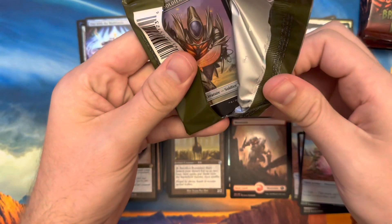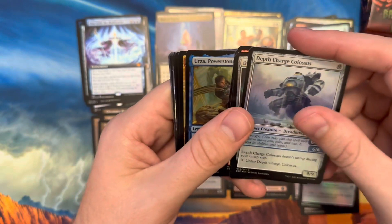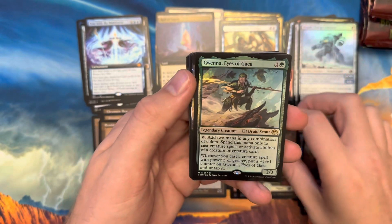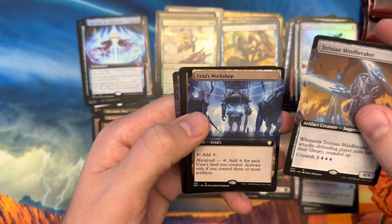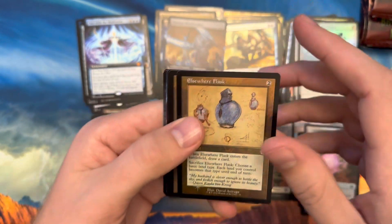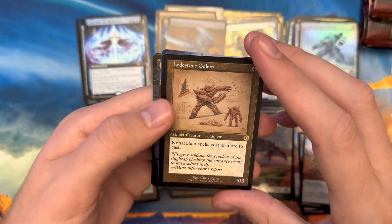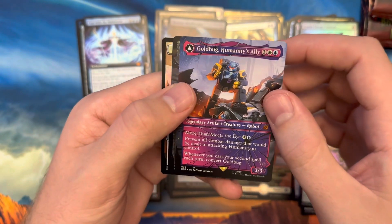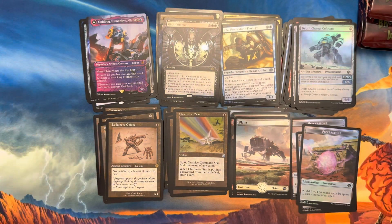Pack four. Commons, uncommons — Urza Power Stone Prodigy, Planes. Foil rare Gwynna, Eyes of Gaia, Drizen Mindbreaker, and Urza Workshop. Schematic Elsewhere Flask foil, Chromatic Star, Lodestone Golem. Then we have a Shattered Glass Gold Bug, Humanities Allies — about a five dollar card. And our last card is Gix's Command — borderless foil rare.